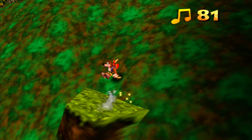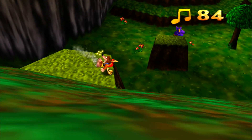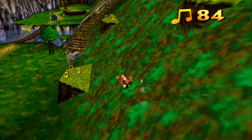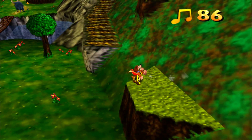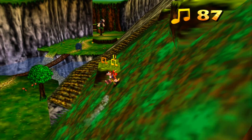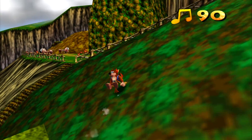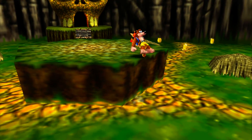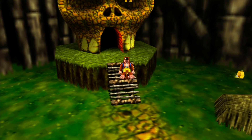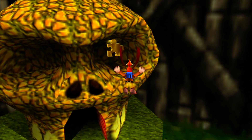Let's get some more notes. Once we get these I think we'll have almost every note in the level. We're missing one of the empty honeycombs and two Jiggies, then this level will be done. There is another Jiggy in Mumbo's house's eye socket, which is kind of a cool place to put it.